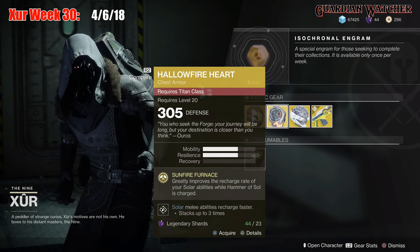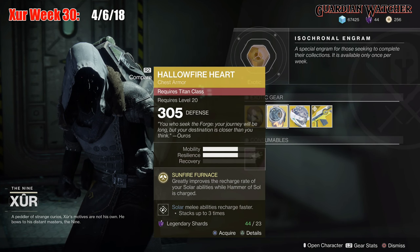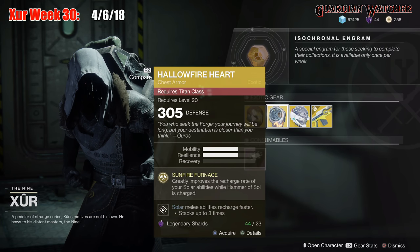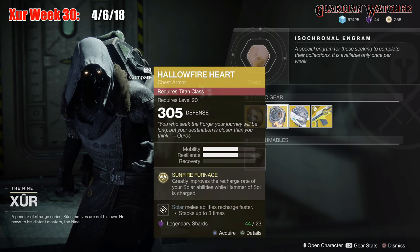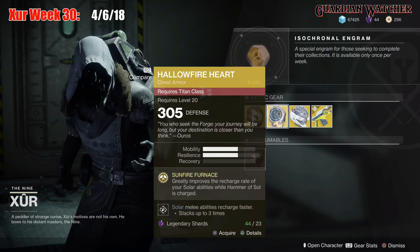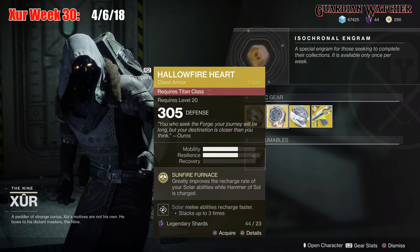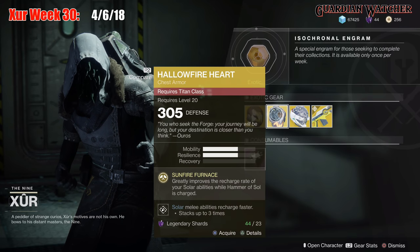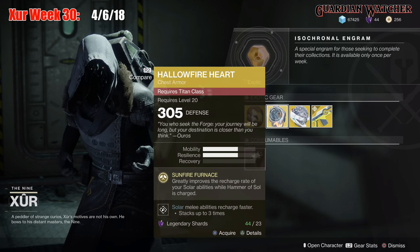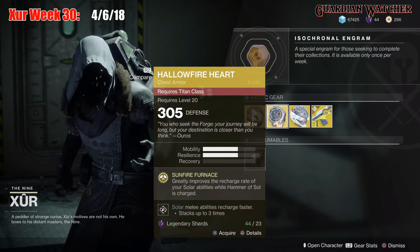This is definitely a good exotic that's specific to your Hammer class when you are a Titan, so go ahead and grab this. It's definitely good in PvE as well as PvP, so I'm going to rate it a Tier 2 in both PvE and PvP. If you guys do not have this, go ahead and grab it because it is really, really good for your Sunbreaker Titan class.